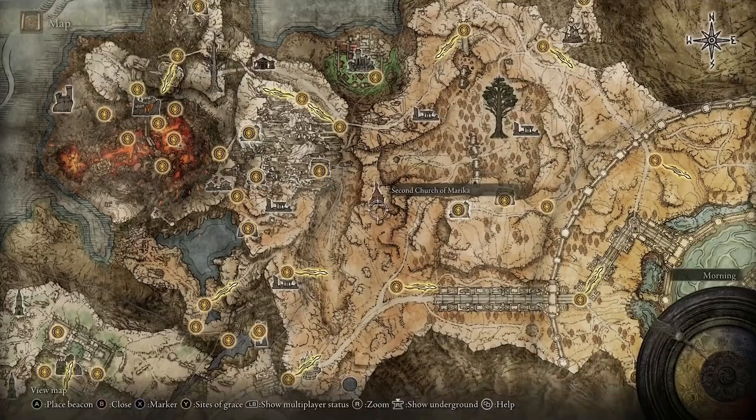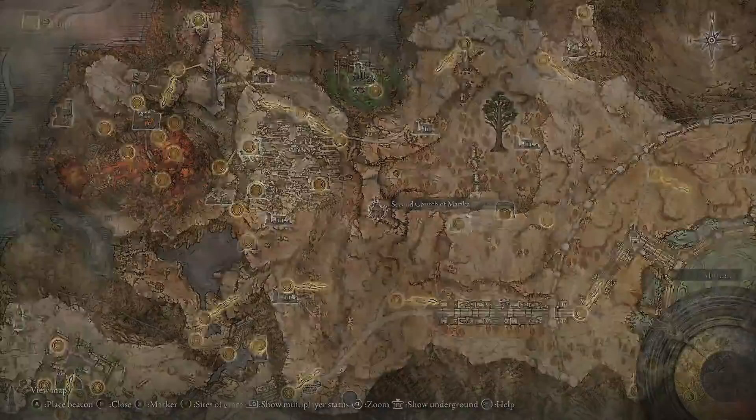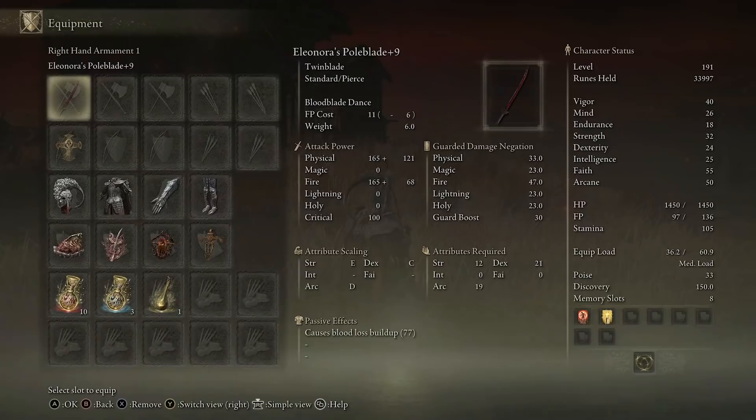When you make it up to the Altus Plateau, come to the Second Church of Marika, go inside, and run around for a minute — you're going to be invaded by Eleonora. Once you take her down, you'll get a Purifying Crystal Tear, which helps with the Mohg boss fight, and most importantly you'll get Eleonora's Poleblade. This weapon is so much fun to use, purely based on the left trigger skill itself.